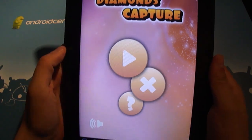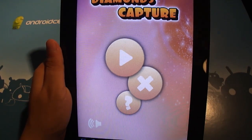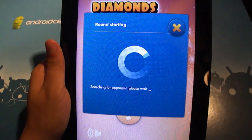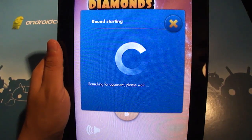You'll notice if you've seen the other video that the home screen is actually almost the exact same thing, save for the background colors and the title. Same thing — you hit the big play button and you'll get matched with a live opponent, so you do still need to have 3G or Wi-Fi connection.